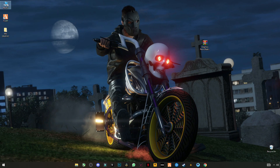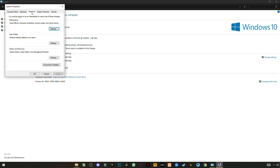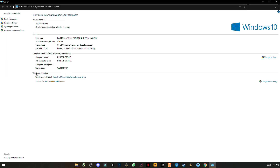Now go to My PC, right click anywhere, and click on Properties. Go to System, then Advanced System Settings. Go to the Advanced tab and click Settings under Performance. Choose the Custom tab and uncheck all the boxes. Click Apply, then OK, and close it.